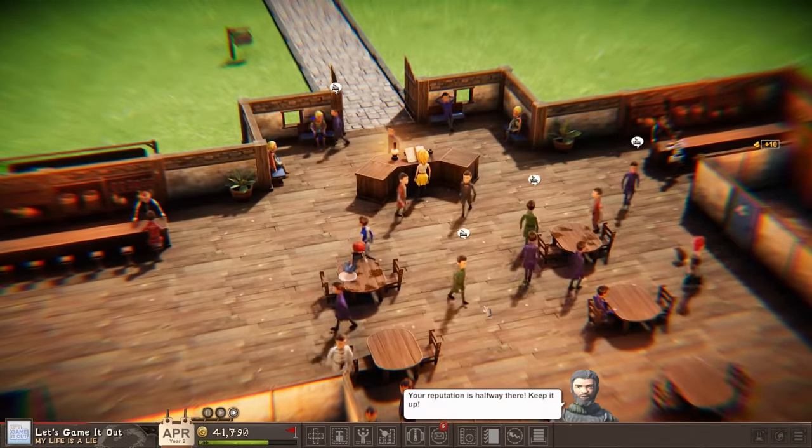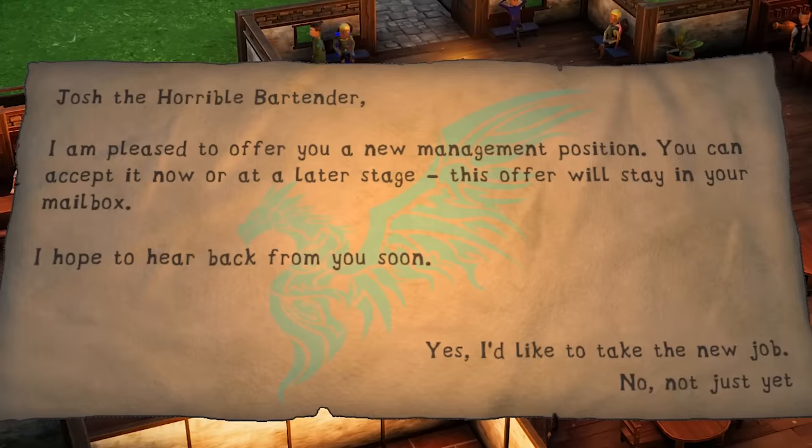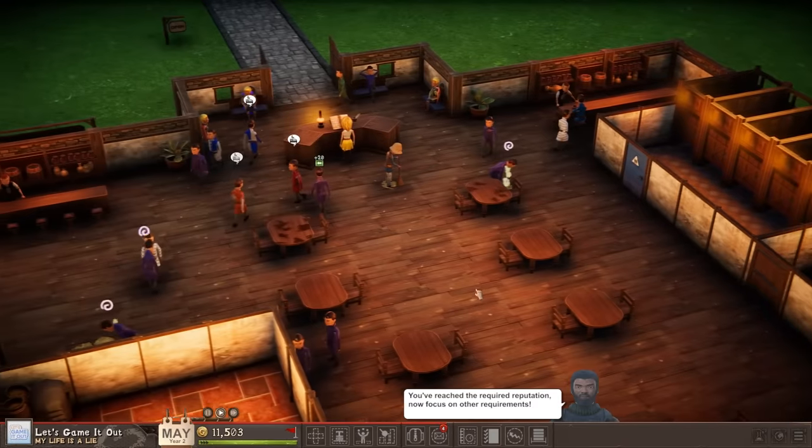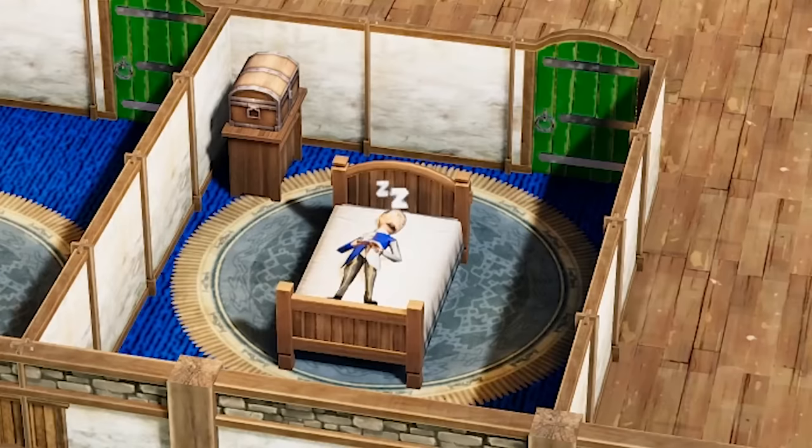This is just one of many scenarios. We just need to get 500 reputation because obviously we have more than 2,000 gold. And as we've seen now, we know exactly how to make that happen - we just lower the prices on everything. Yay, hey, we did it. Josh, the horrible bartender, I am pleased to offer you a new management position. Not just yet. Just kidding, I'll obviously take it. I think that's going to do it for this episode of Let's Game It Out. As always, I am Josh, and I will see you next time.